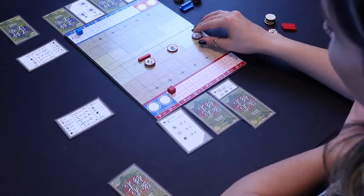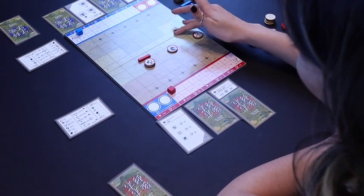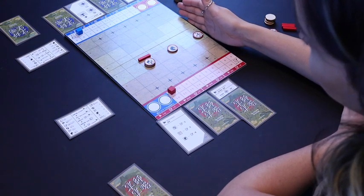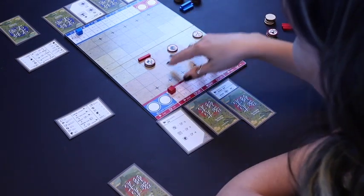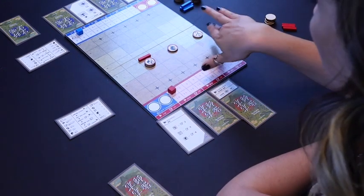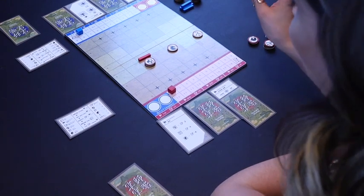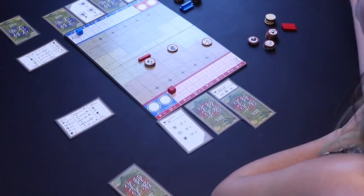The archer has the advantage of being able to shoot diagonally and in front of them, but not behind them. Each unit has its own kind of movements and battle strategy, so you have to be considerate of all these units while placing them and decide how you would like to plan out your game.